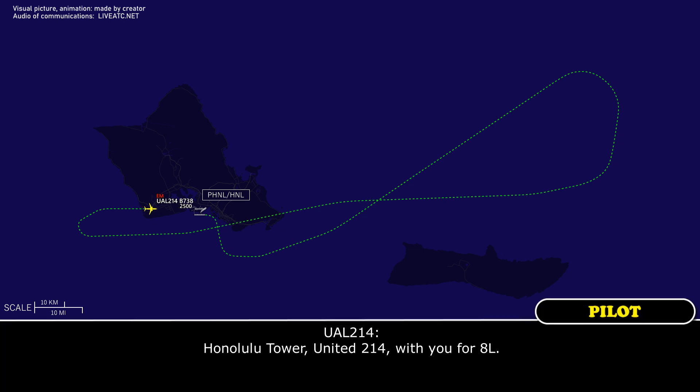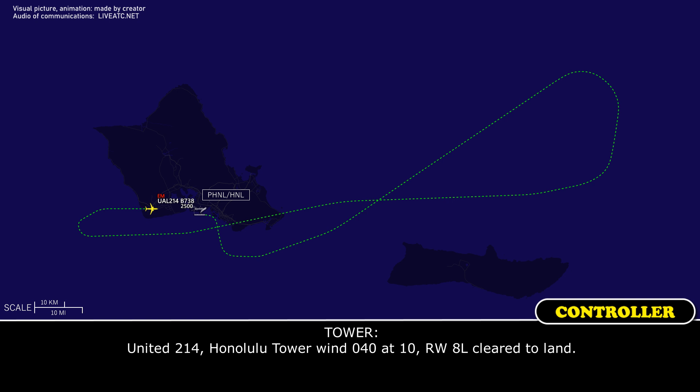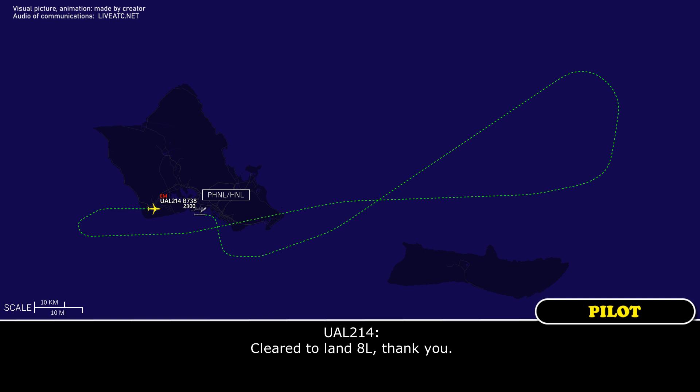Honolulu Tower, United 214, ILS runway 8-left. United 214, Honolulu Tower, wind 040 at 10, runway 8-left, cleared to land. Cleared to land 8-left, thank you.